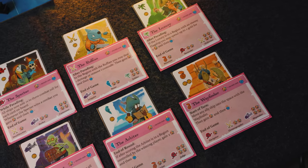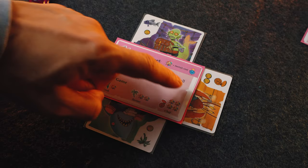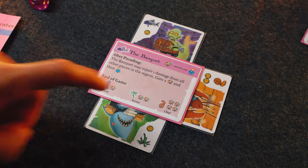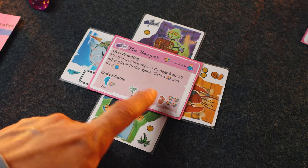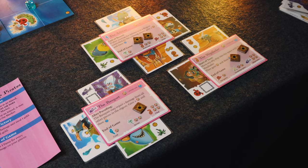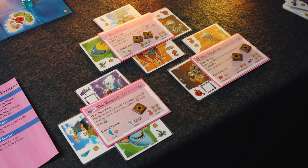At game end, each frigate scores for filling a job only if all jobs to its left on the card are also filled. For example, if I only had the server and chef filled on the banquet frigate, I would gain zero fame; but if I also had the cook enlisted, I would score seven for the card in total. During the game, as frigates are battled they keep damage tokens, and the Coral Cap Pirates lose one point for every damage token collected at the end of the game. It is such a fun puzzle trying to figure out what order to secure jobs and which ships to send where.